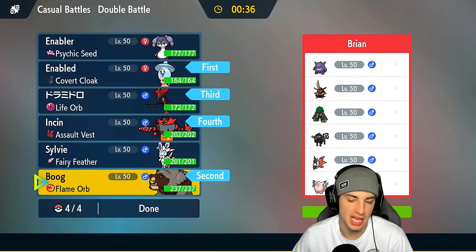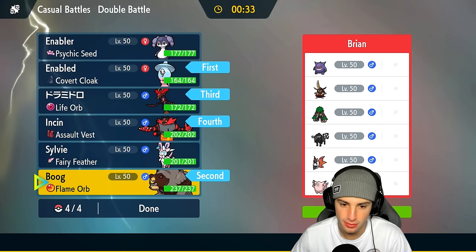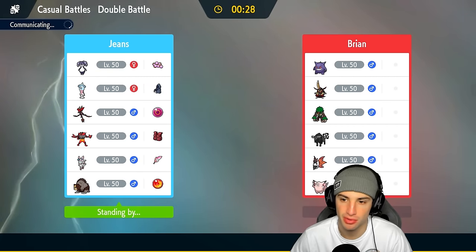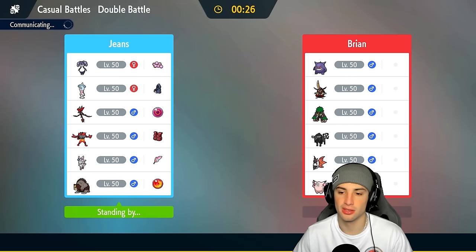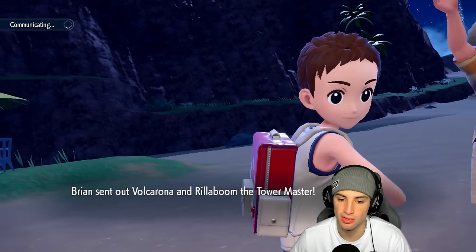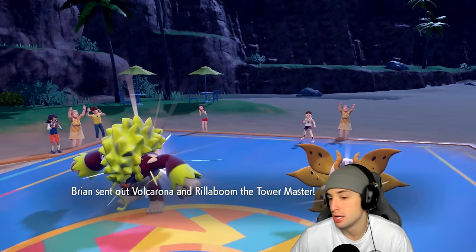I like Incineroar up against like every Pokémon besides that Tauros obviously. I just gotta watch out for Defiant on King Gambit — that's my only problem. Our main focus is gonna be getting off this trick room. I do have Covert Cloak if they want to lead a Fake Out user like Rillaboom. If they go King Gambit I think we're better off just Terastallizing into Flying and trying to get off that trick room.